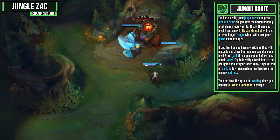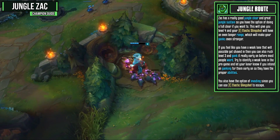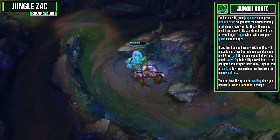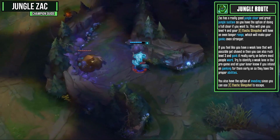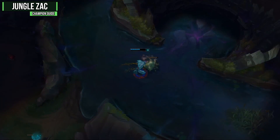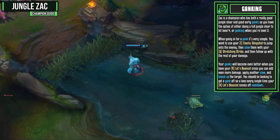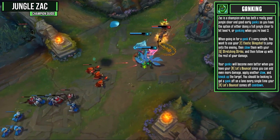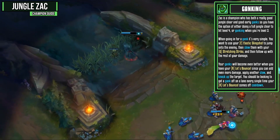Zac has a really good jungle clear and great jungle sustain, so you have the option of doing a full clear. This will give you level four and your Elastic Slingshot will have an even longer range, making your ganks even stronger. If you feel like you have a really weak lane, you can also rush level three and gank before most people ward. Try to identify a weak lane in pre-game and let your laner know so they'll have the proper ability ready. You also have the option of invading a weak jungler since you can always use Elastic Slingshot to escape. When going for a gank, jump onto the enemy with Elastic Slingshot, slow them with Stretching Strike, and follow up with the rest of your damage.